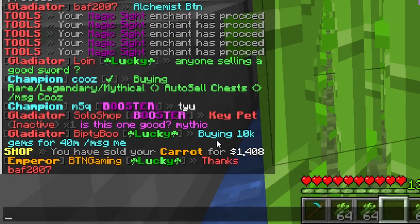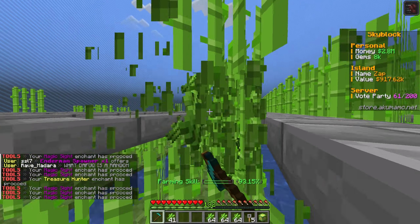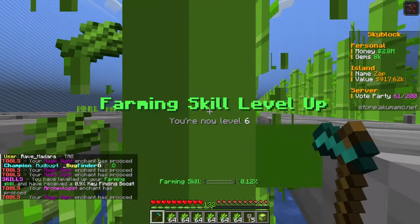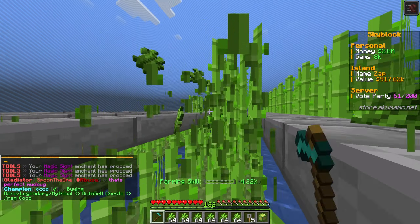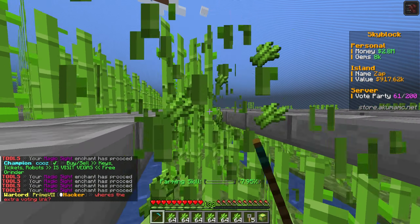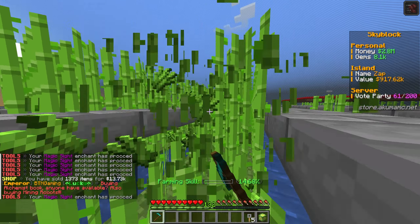Selling one stack of carrots is $1,400, but selling two stacks of sugar cane is $1,280 - so it's not much less. And sugar cane seems a lot more convenient and efficient to farm. We'll definitely have to run some calculations later and come up with the best farming method. As I said in the last few videos, I haven't seen anyone who's really big into farming, so this could be a huge way to make a lot of money.